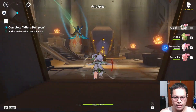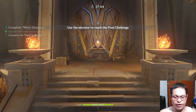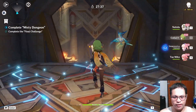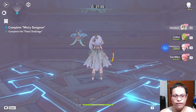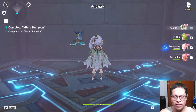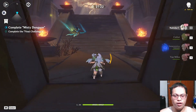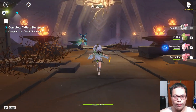As you can see, Nahida is very cute. Now let's open the final stage. By the way, this is the final trial of the Misty Dungeon. There are seven dungeons total — the very first day had two dungeons, the second day two dungeons, and then the third and final day has three dungeons open at the same time.